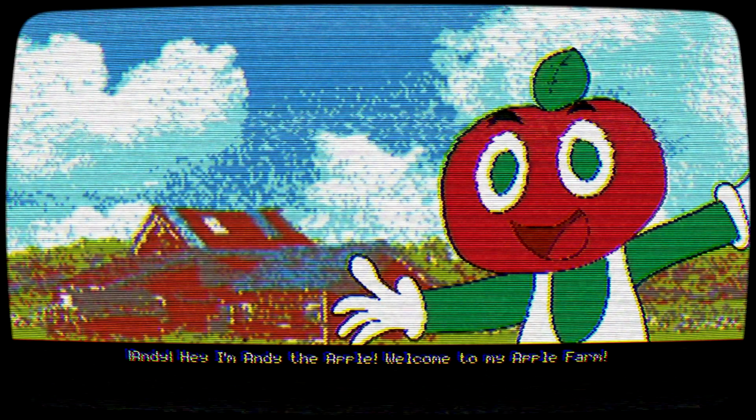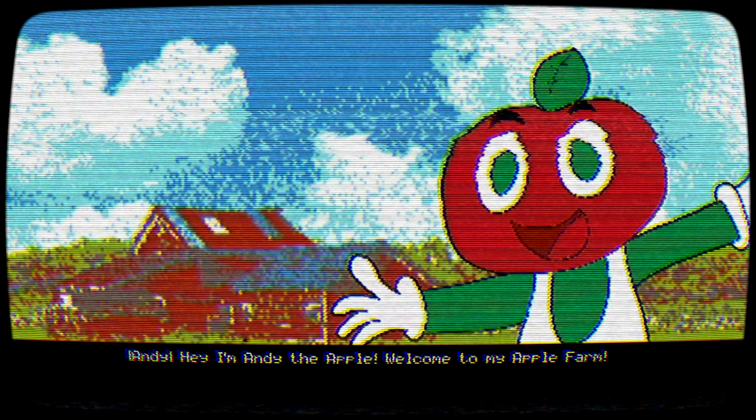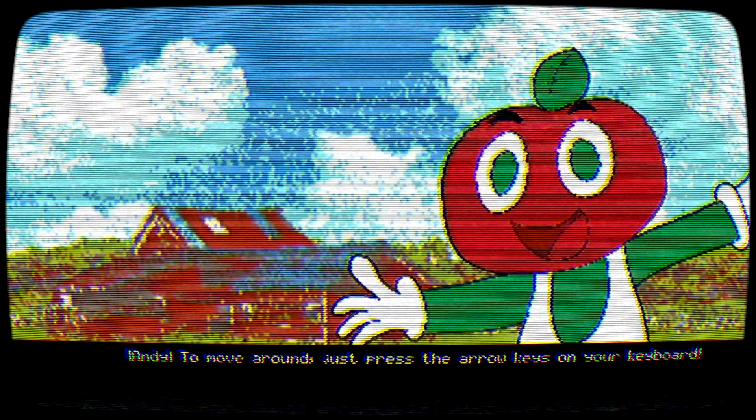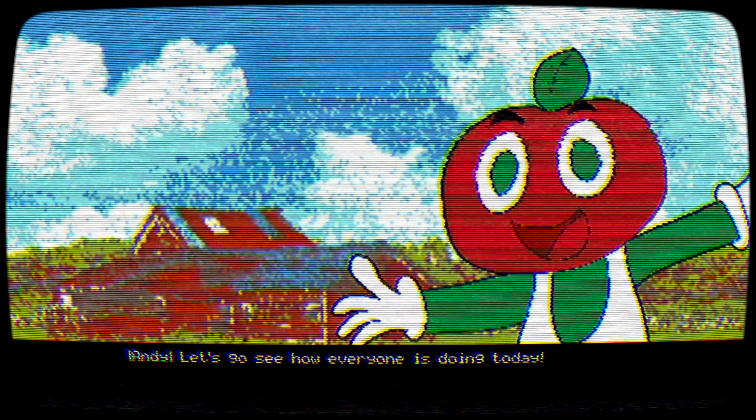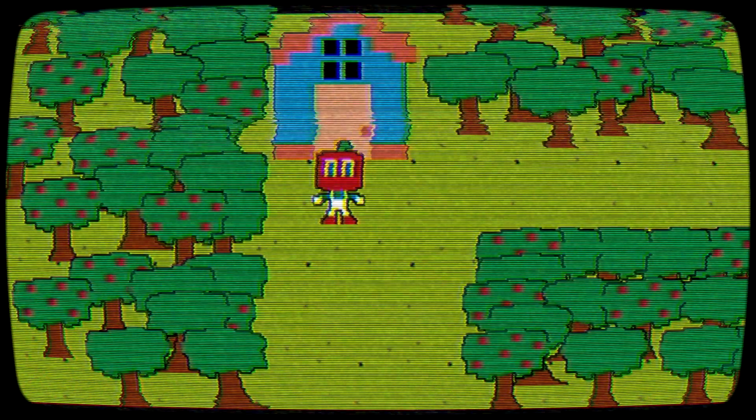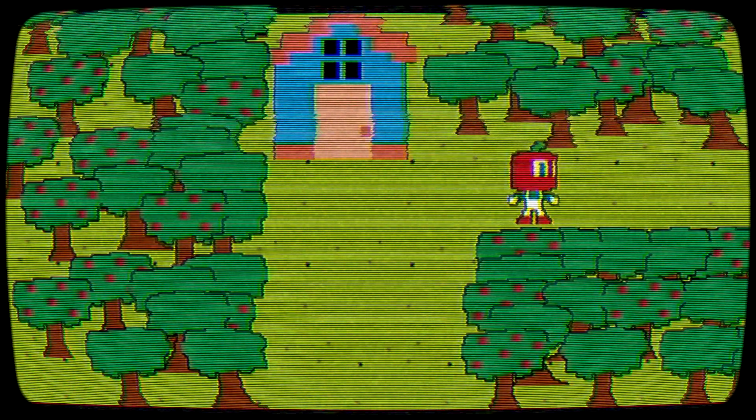And chapter 1 — Andy's Apple Farm. It seems pretty calm now, at least. Hi, I'm Andy the Apple. Welcome to my Apple Farm. To move around, just press the arrow keys on your keyboard. You can talk with others by pressing the space bar. Let's go see how everyone is doing today. Okay, Andy. We're playing as Andy — let's go.